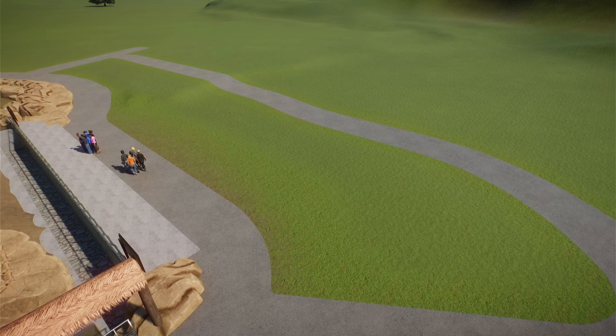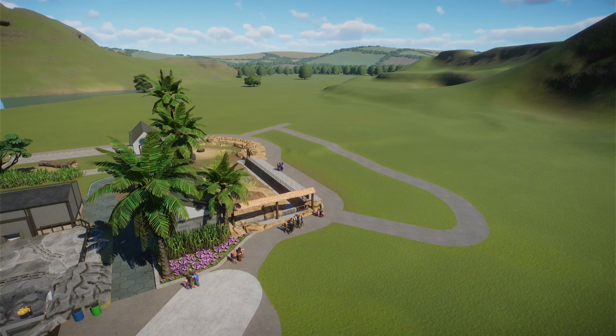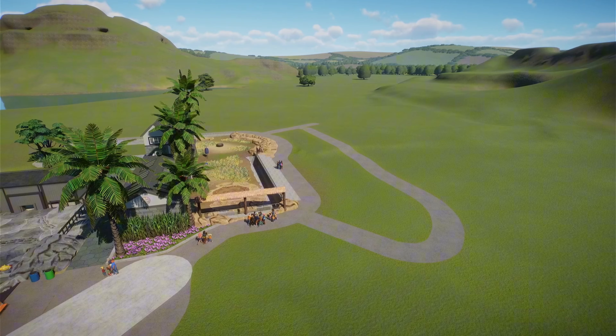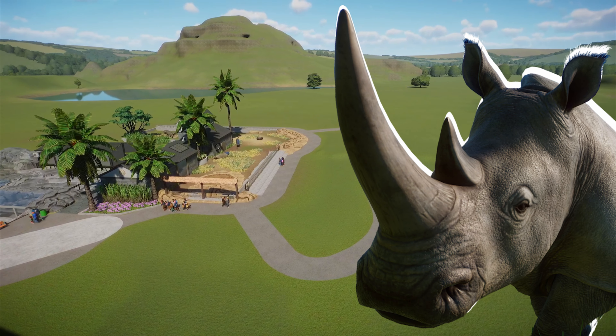Traditionally in any sandbox game, whether it be Planet Zoo console, Minecraft, or anything, something I typically really struggle with is filling up empty spaces like this in between my builds. Luckily, this space is just big enough to fit an exhibit for a relatively small animal inside of here and not take away from the great view of our southern white rhinoceros. But what animal can we pick?